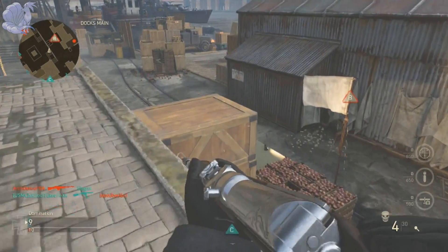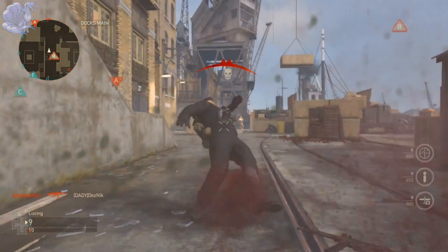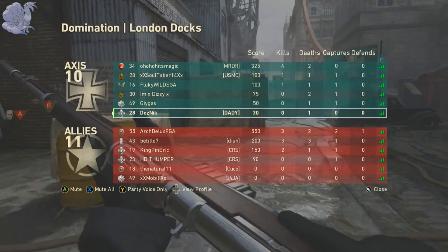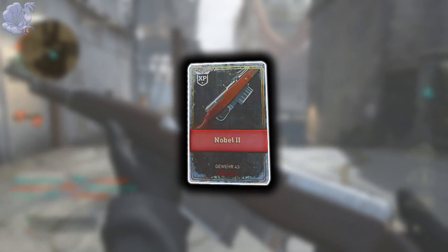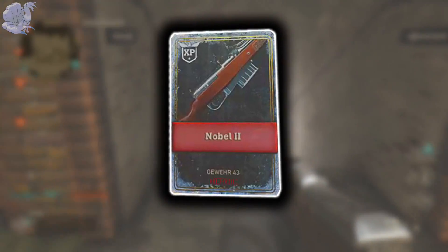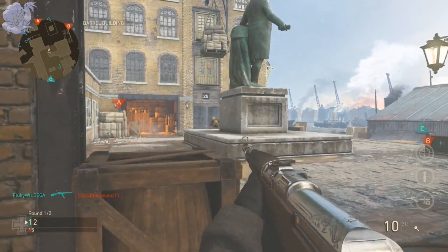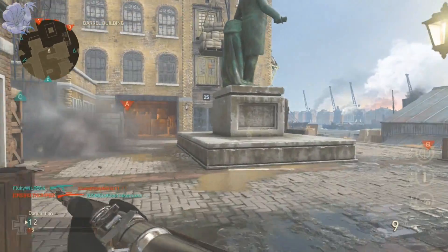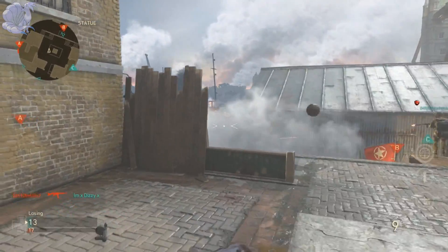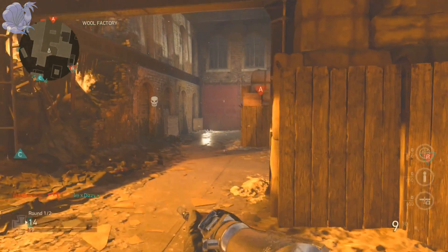What's up guys, my name is Nick and welcome back to another Call of Duty World War 2 video. For today's video I'm going to be taking a look at the heroic variants for the Gewehr 43 — the Nobel 2. I'm going to look at how it looks, its perks, how the gun performs in multiplayer and zombies, how its iron sight differs from the base gun's iron sight, and how to get this gun and whether it's worth it.